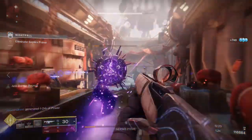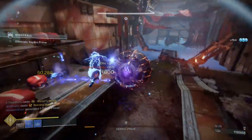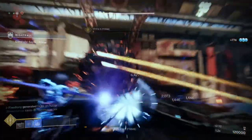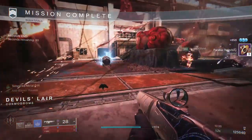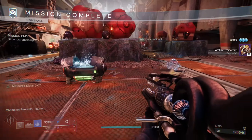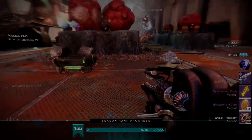Maybe if you run high Intellect that would give it a lot more value, but I still need to use it more. Let me know what you guys think in the comments below. I'm probably going to do some builds with Ager's Scepter since it's super dope — though I think the only worthy build is with Mantle of Battle Harmony, since that one really stacks well. If you have other ideas, let me know. Be safe, and I'll see you guys later.